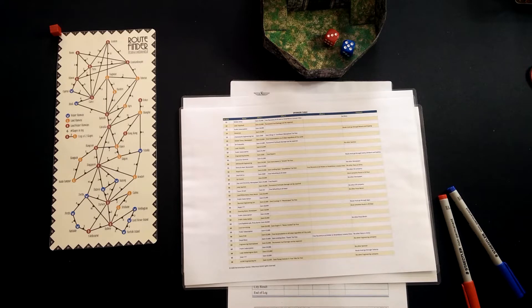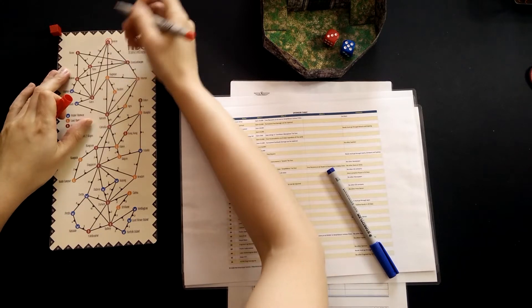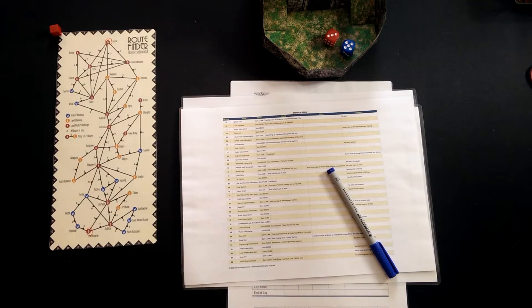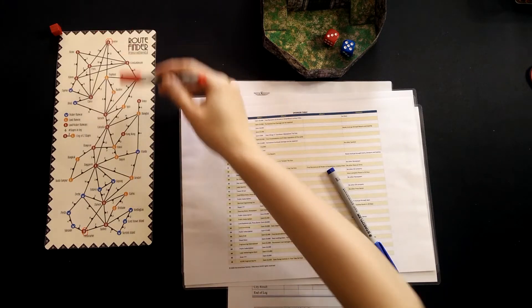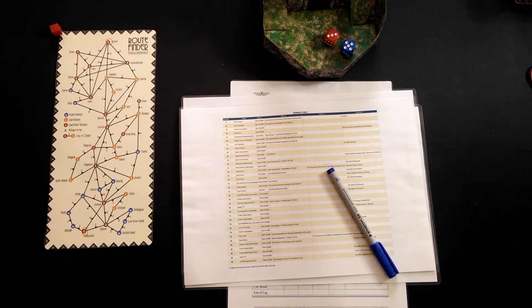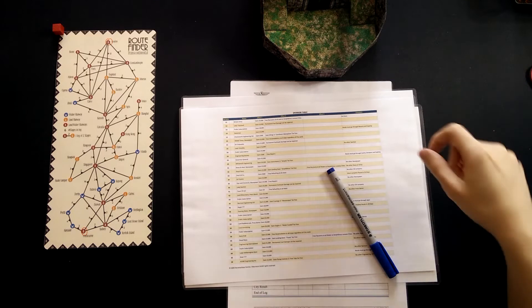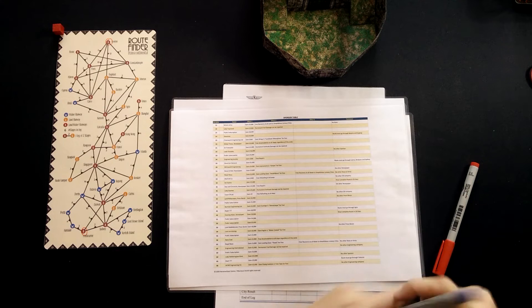So without any further ado, let's venture forth and get set up for Route Finder. Our goal is to fly from London to Melbourne. It's the early 1900s, so airplane technology is still in its infancy and we are attempting to prove that we can make this flight. There are a few different routes you can take, but the normal difficulty level is London to Melbourne.